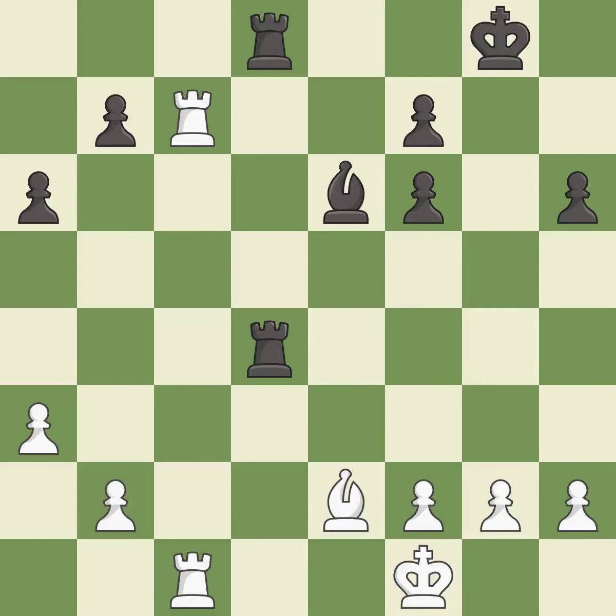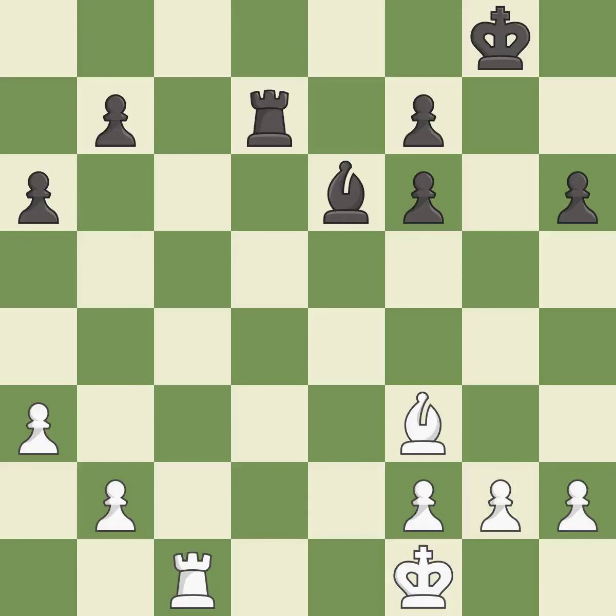This threatens to activate a rook by getting it to the 7th rank — it is best. There were worse moves, but also something much better — it is an inaccuracy. This overlooks an opportunity to move a piece to safety — it is a mistake. White had an advantage, but now the game is close to equal — it is an inaccuracy. Recaptures. This threatens to activate a rook by getting it to the 7th rank. This is the start of the endgame and black is equal. This overlooks an opportunity to offer an equal trade of pieces. This allows the opponent to activate a rook by getting it to the 7th rank — it is an inaccuracy. This places a rook on the 7th rank, activating the rook and restricting the opponent's king — it is best.